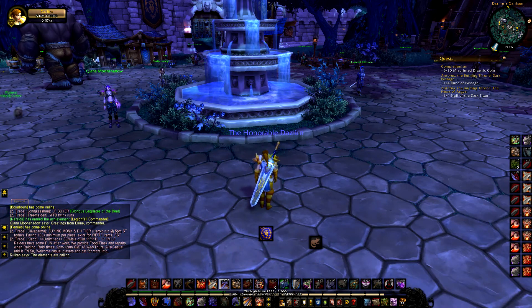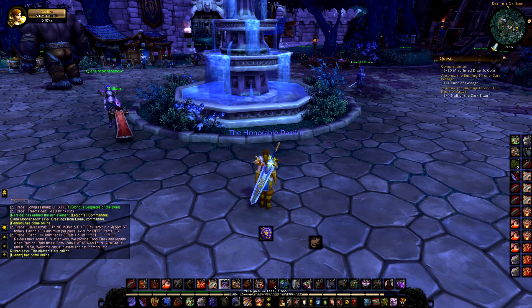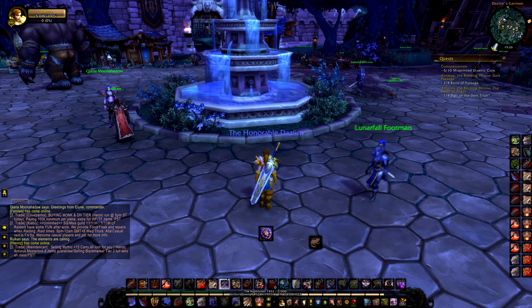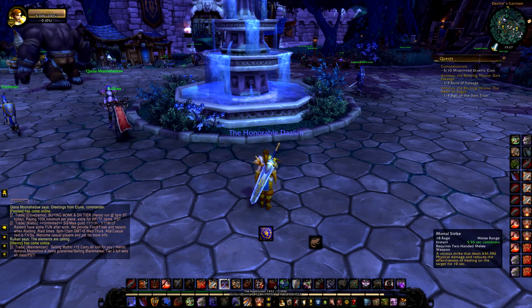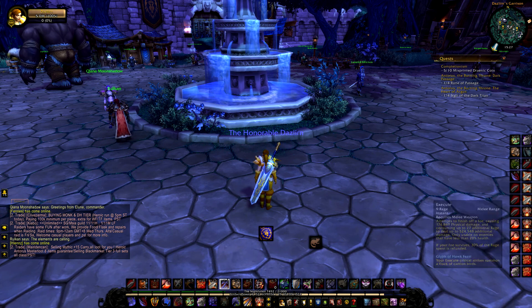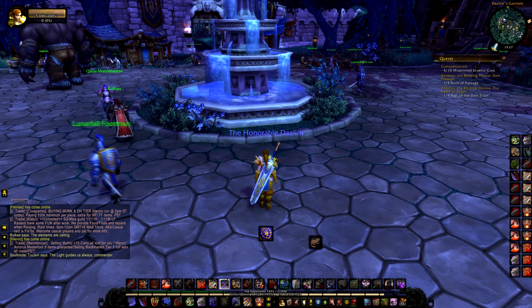Now let's go over key bindings. My keybinds aren't complicated. Some people say binding core abilities to 1-2-3-4-5-6 makes you a noob — that's not true, it just makes your life easier. My layout is: Mortal Strike on 1, Rend on 2, Colossus Smash on 3, Slam or Whirlwind on 4, Execute on 5, stuns on 6, and my mobility moves are always R and V.